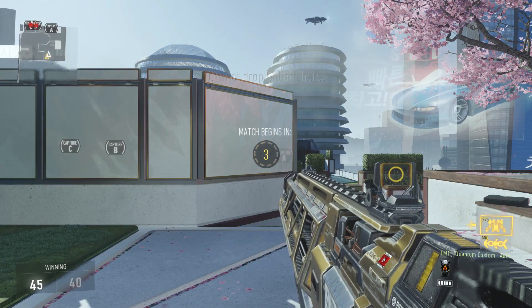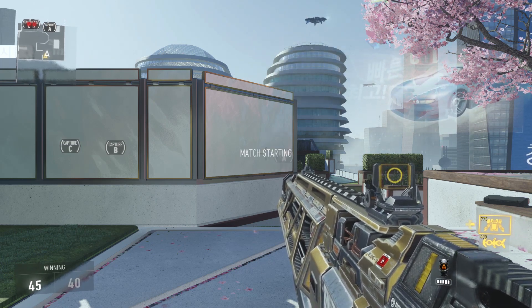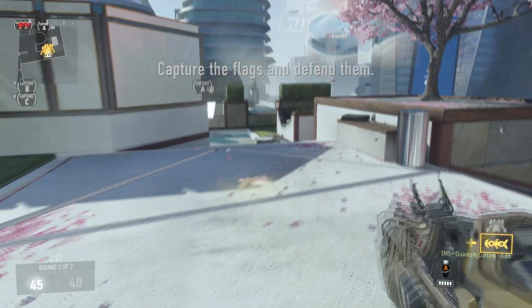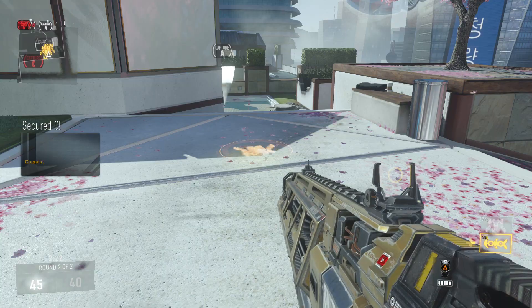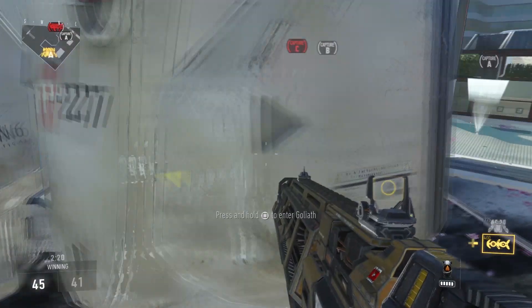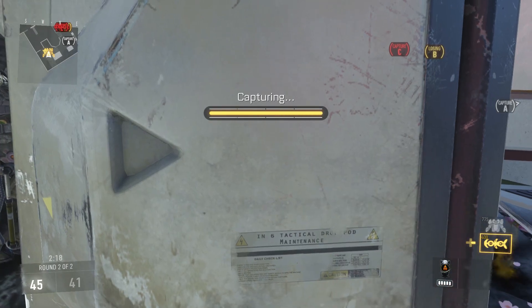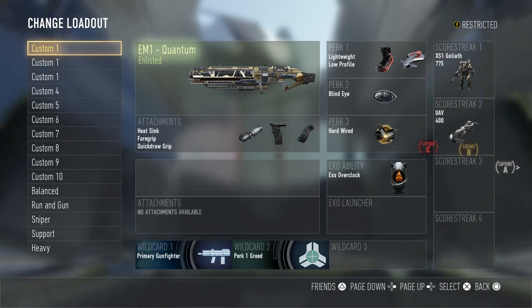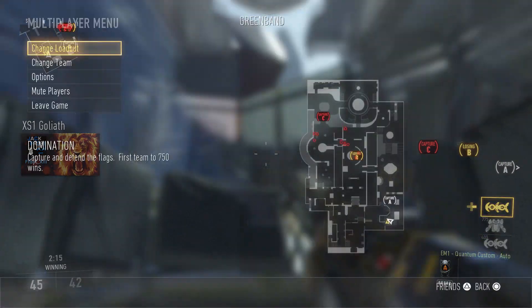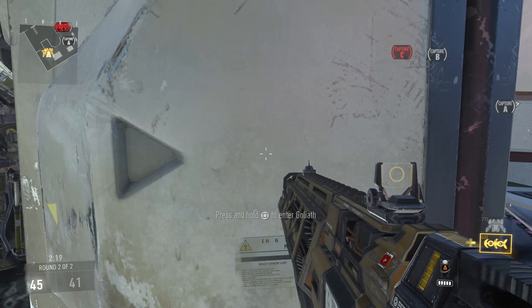All you're going to do is spawn in on the next round with your Goliath, and the second you actually do spawn in, call in that Goliath immediately — don't even go to try and capture the objective, that'll take too long. The second that thing lands, hold Square. The second this yellow bar is completed, you're going to hit Options or Start, click Change Loadout, change it to Custom 2, then change it back to Custom 1.